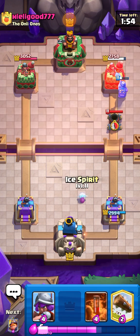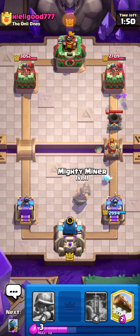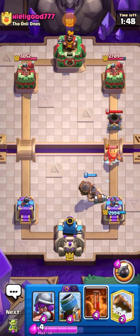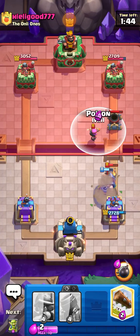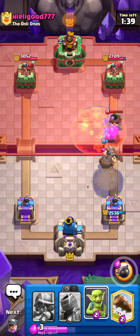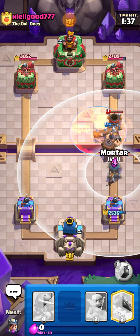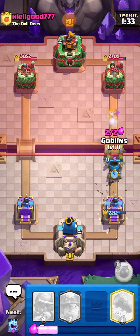Going Ice Spirit. He keeps playing his Knight and it's honestly helping me out — please don't splash onto the tower. It splashed onto the tower after I said it was helping — it did not help.